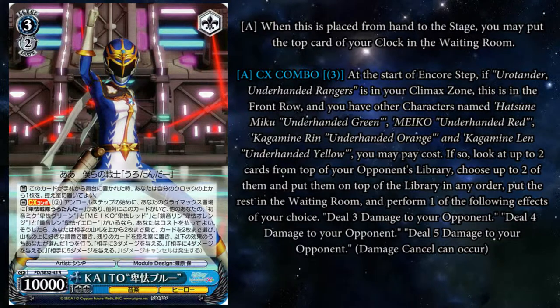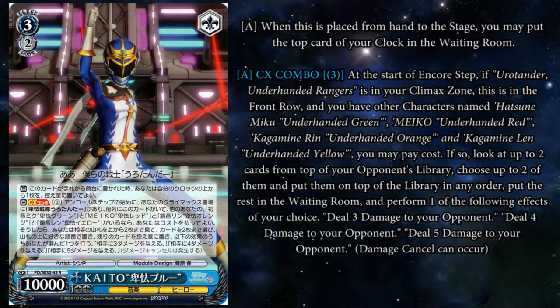His next effect: pay 3 at the start of your encore step if Uro Tendo Underhanded Rangers is in your climax zone, this is in your front row, and you have another character named Underhanded Green, Underhanded Red, Underhanded Orange, and Underhanded Yellow — all the Uro Tendo cards. You may pay the cost; if so, look up to two cards from the top of your opponent's library, choose up to two, put them on top in any order, put the rest in the waiting room, and perform one of the following effects: deal three, four, or five damage to your opponent. This damage can be cancelled. Pro tip: toss those climaxes, see how many climaxes your opponent has in their waiting room, judge it from there, and pick three, four, or five. If it sticks, great. If it cancels, at least you went for the soul damage.